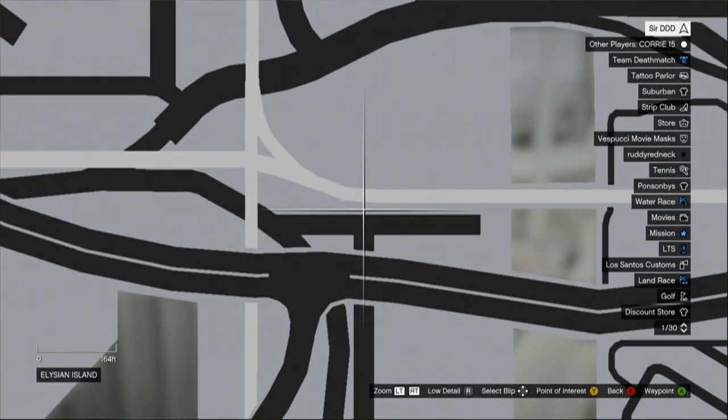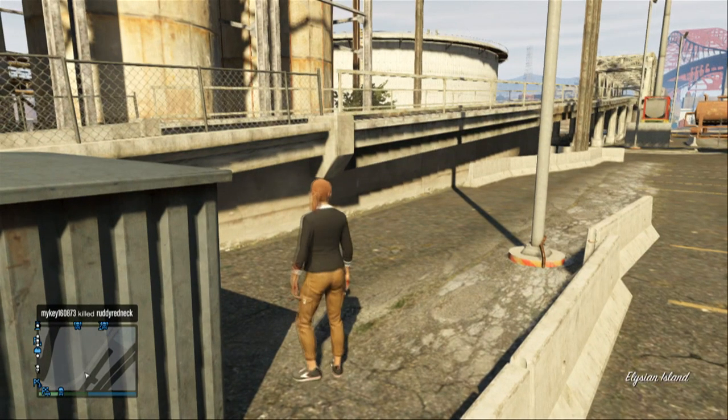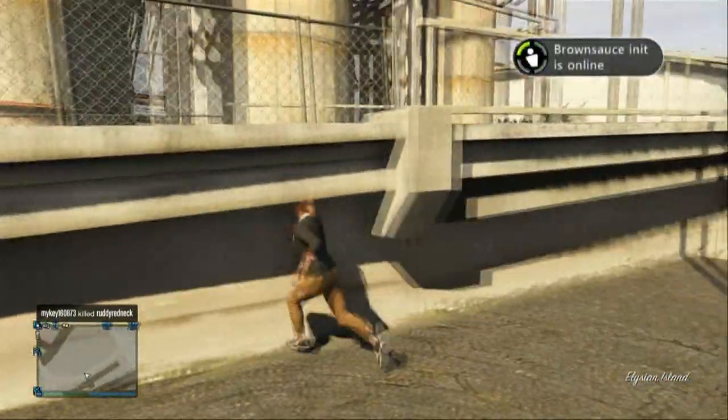So if I show you now, zoom in from the map — as you can see it's right in the corner of the map, and it's really easy to get to.